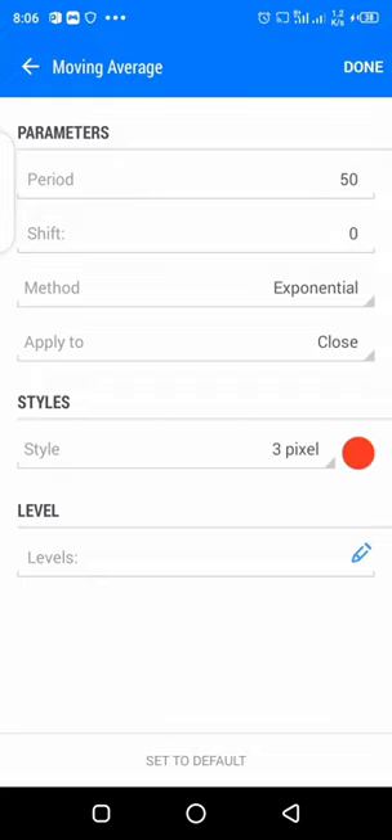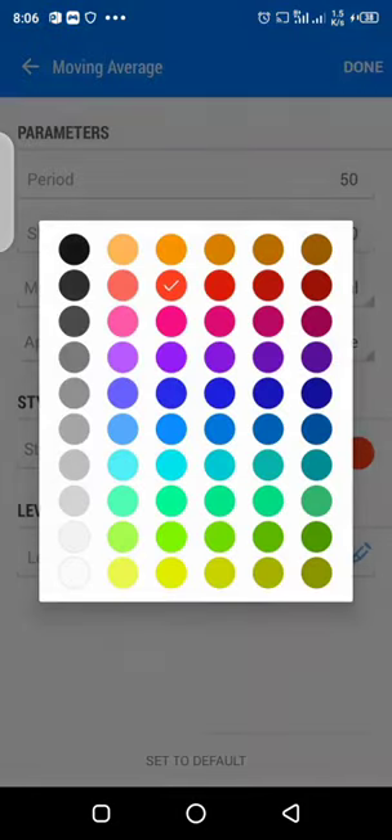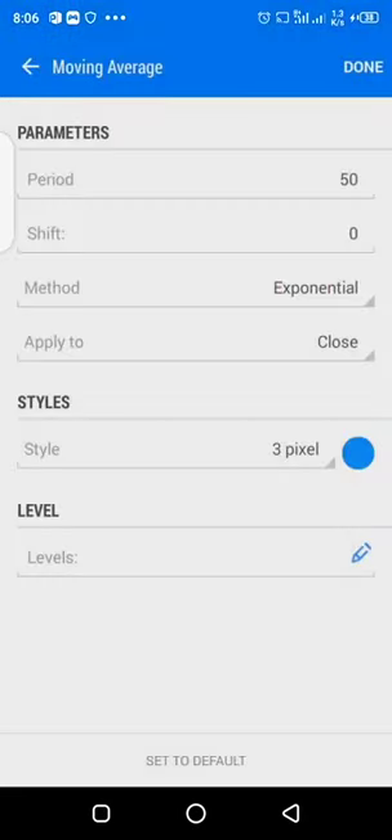Then go back and click on the Moving Average under the indicator window. The period is 50, shift is zero, method is Exponential, applied to close. You can use three pixels and choose blue as the color — or any color you prefer.